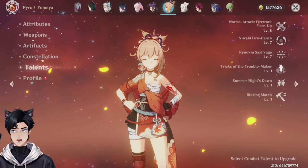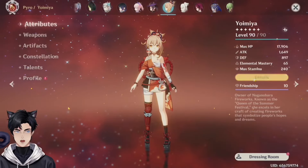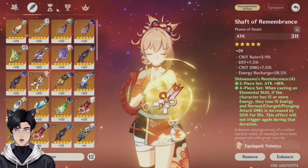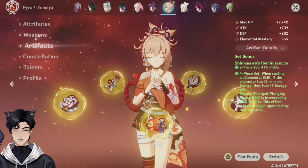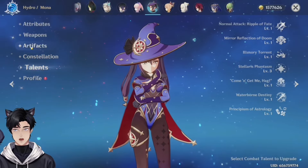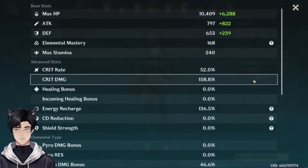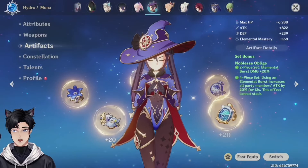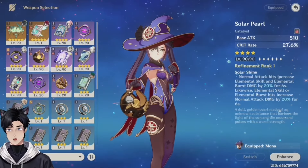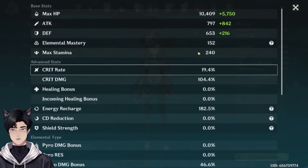Yoimiya — talents at 8-7-7, perfect. C0. Rust — a good weapon. Honestly, good Yoimiya. She has a lot of energy recharge. I guess you just have a lot of energy recharge substats — not bad. Why do you have level 90 characters and you don't level up their talents? Don't give her that — I know you want to crit with her, but swap this for a crit rate piece. You have one right here that is so good. You're swapping — you need this on her.